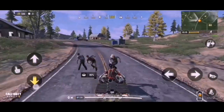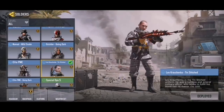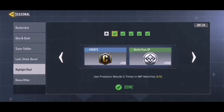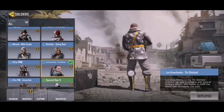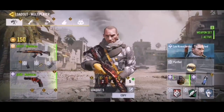The next seasonal challenge character is Lev Kravchenko, The Stitch. He looks super cool and definitely worth the grind — and the grind is super quick and easy. All you have to do is use Predator Missile 5 times in MP matches, capture the point 10 times in hardpoint matches, kill 10 enemies with headshots in MP matches, and then consecutively kill 15 enemies in MP matches without dying to get the actual character. Those challenges are a lot easier than the Ruin skin.